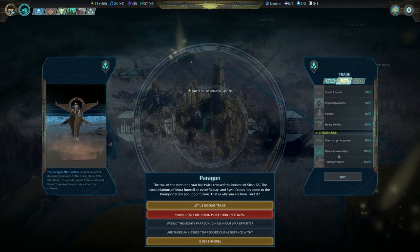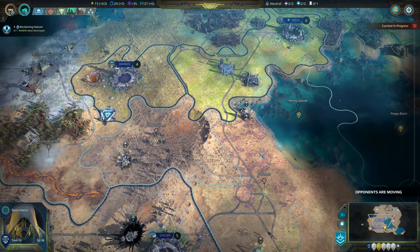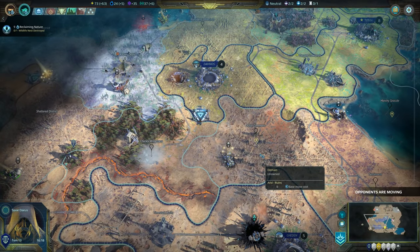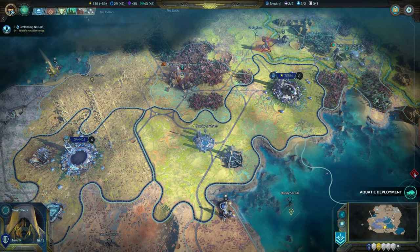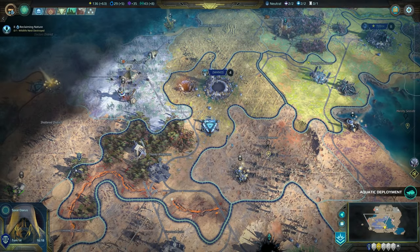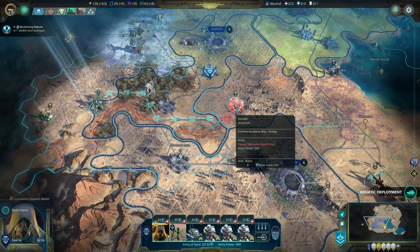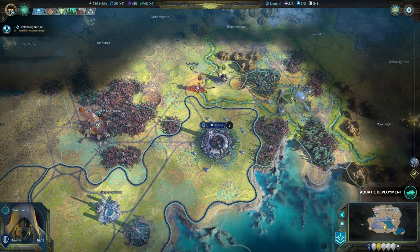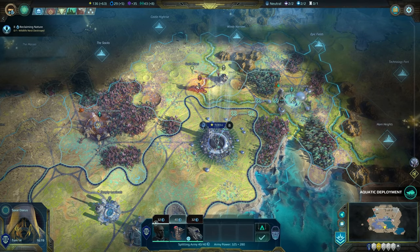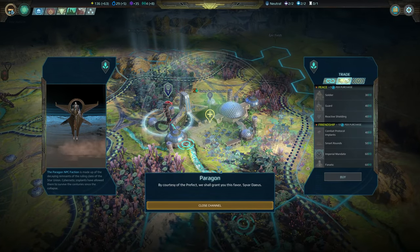Here we can buy a soldier, but we want that influence to clear those sites — you need influence, lots of it. The main invasion — can't quite make it there this turn. This is annoying, these guys are still hanging around. But we know you can get there and get back. Please leave — thank you.